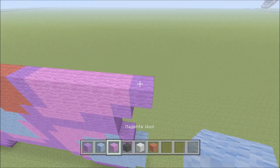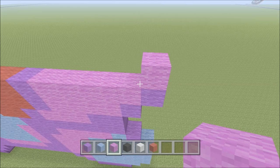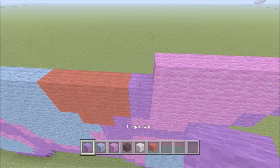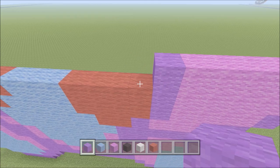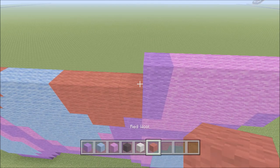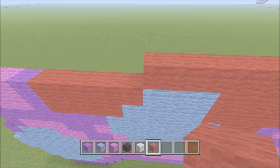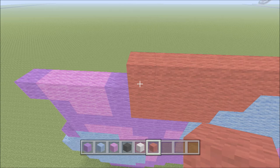Switch to purple and move up — directly above the purple add one magenta. To the left add five magenta, one purple. Then we're going to be adding quite a bit of red, building all the way across to the other side — that's 12 blocks of red, followed by one purple.